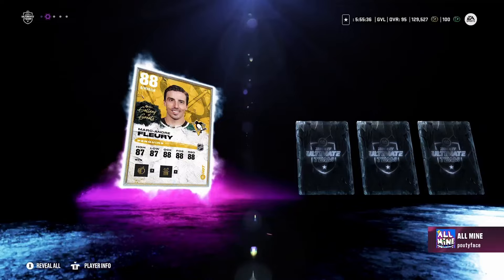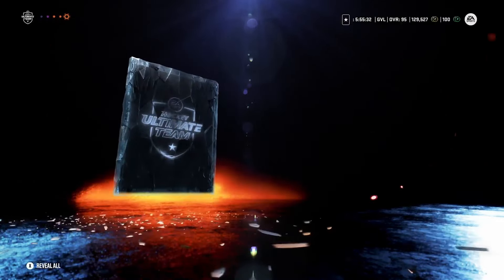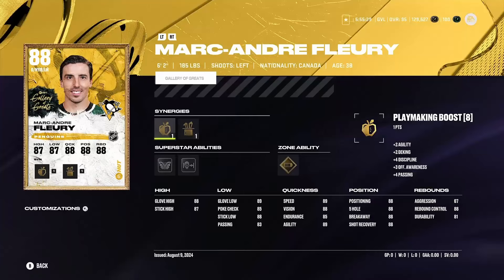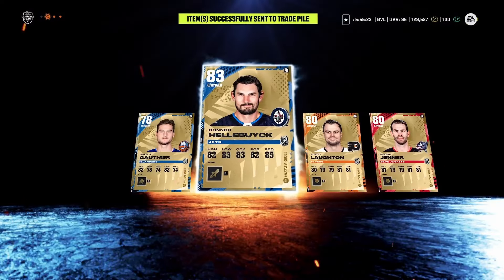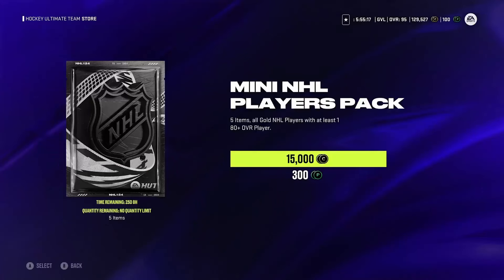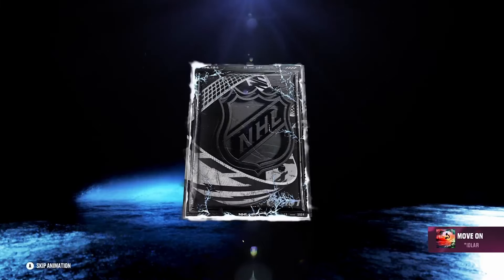I'm hoping by volume we pull some fire. Purple — 88 Fleury. Marc-Andre Fleury is actually my favorite goalie. That's a great looking card — center of the trade pile, he'll be there. So if you want to sway some of these trades, I'm not saying if you give me a good Fleury goalie you'll get it. But I am saying if you trade me a good Fleury goalie, you will get the card that you want.